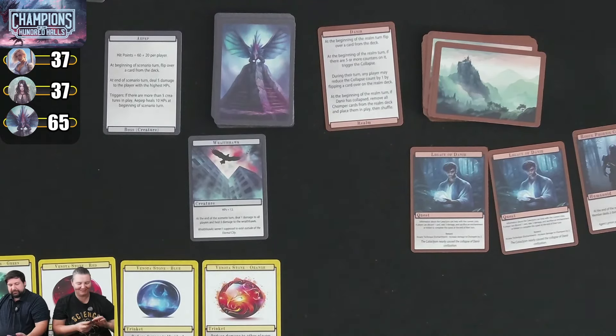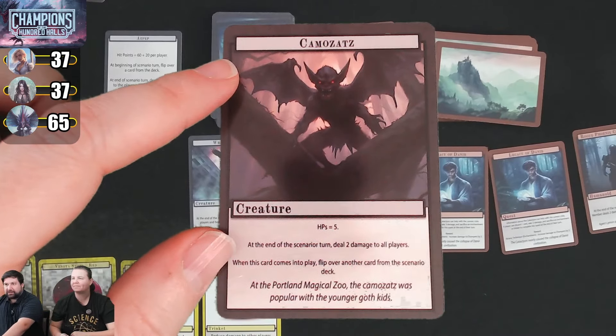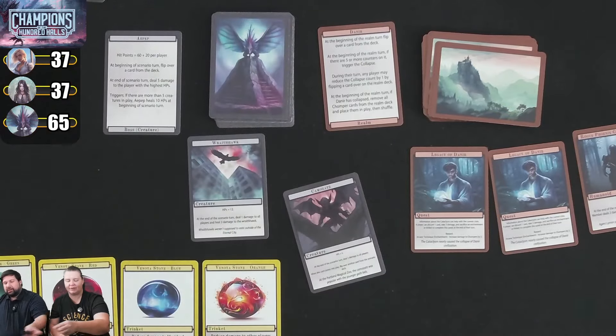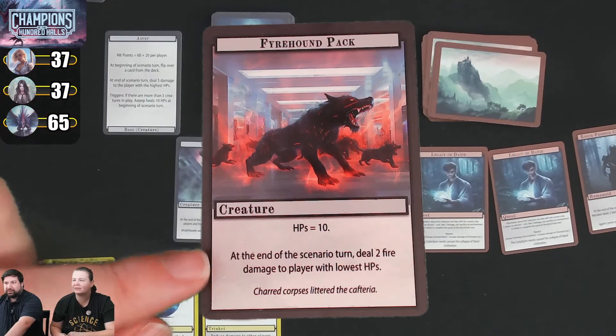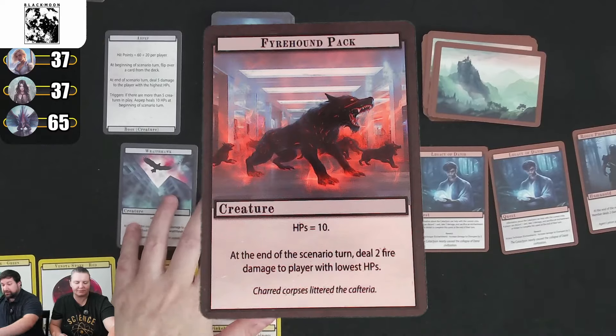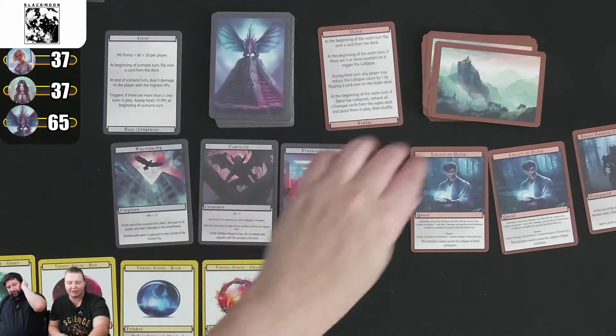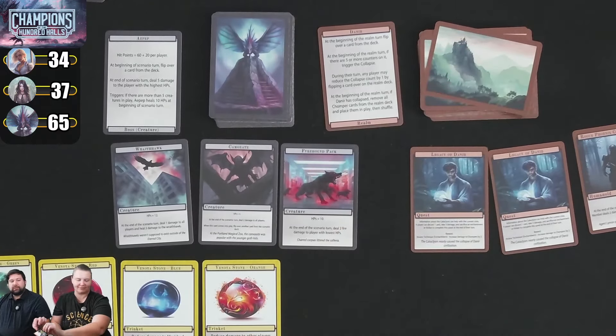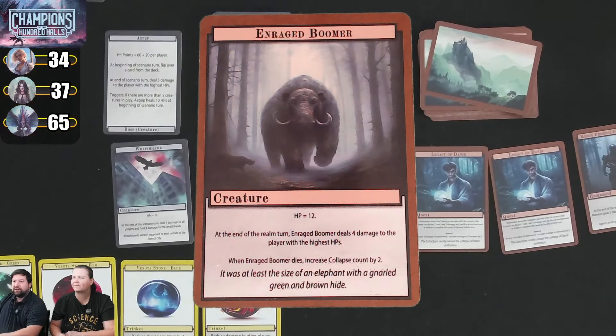Round 6: we flip Kamal Zots again with 5 hit points — deals 2 damage to all players at end of scenario turn, but we prevent it. When it comes in play, flip another card: a Fire Hound Pack with 10 hit points, dealing 2 fire damage to lowest HP at end of turn, which we also prevent. The boss deals 5 to the highest — reduced to 3 for Kim. Realm card: an Enraged Boomer with 12 hit points. At end of realm turn, deal 4 damage to the highest HP player — reduced to 2 for Steve. When it dies, increase collapse count by 2.